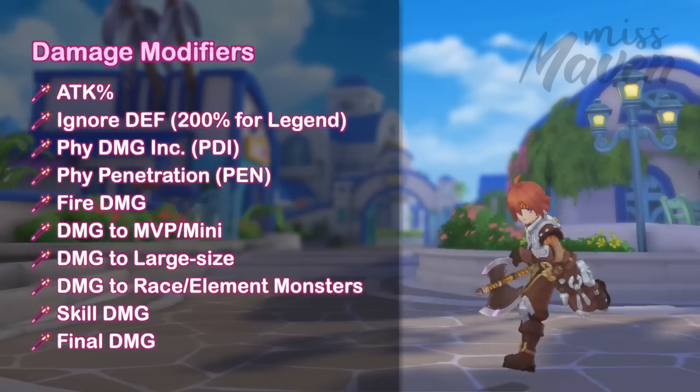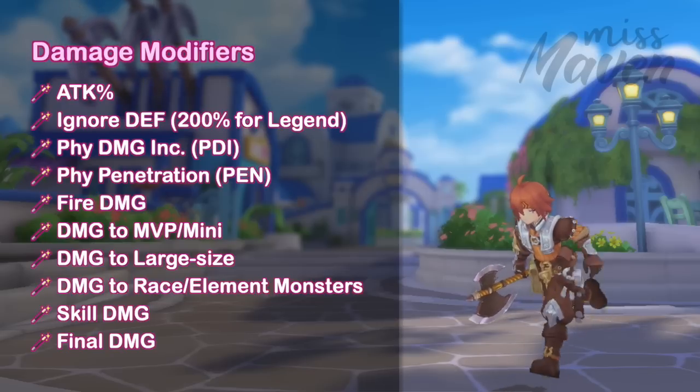Then just distribute the other points on luck and dex for a slight boost in physical attack, and a bit for survivability. As for damage modifiers, as a general rule for clearing current late game instances, you will need around 200% Ignore Death, 80% Pen, 50% Skill Damage, and 50% Elemental Damage.